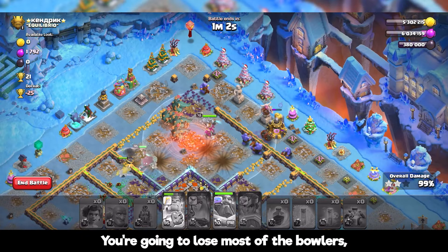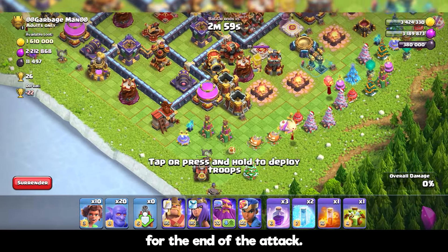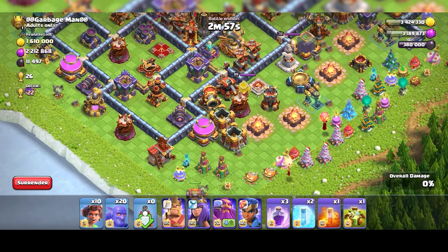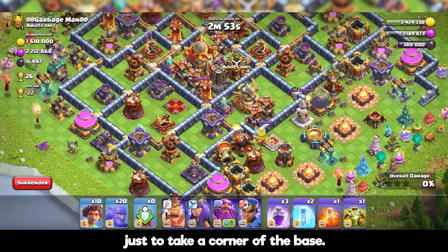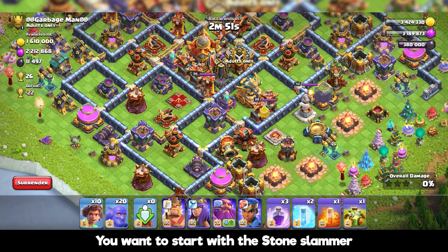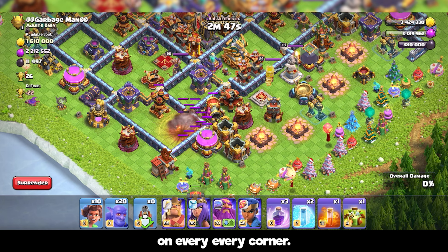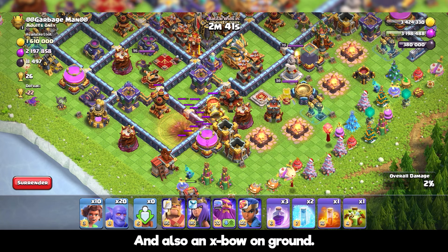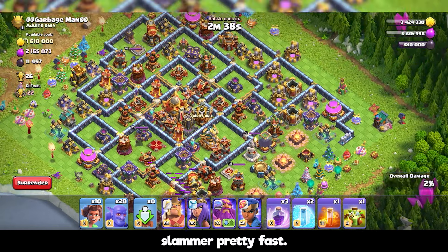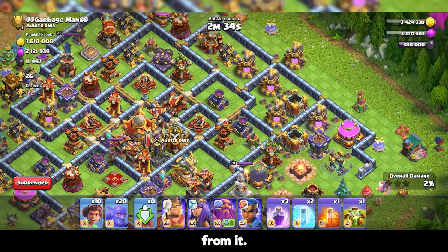You're going to lose most of the bowlers but the root riders will last until the end of the attack. I'm using the stone slammer just to take a corner of the base — you want to start with the stone slammer on every corner. Watch out for the mortar and the x-bow on the ground, they can take down the stone slammer pretty fast, so you want to place it as far as possible from them.